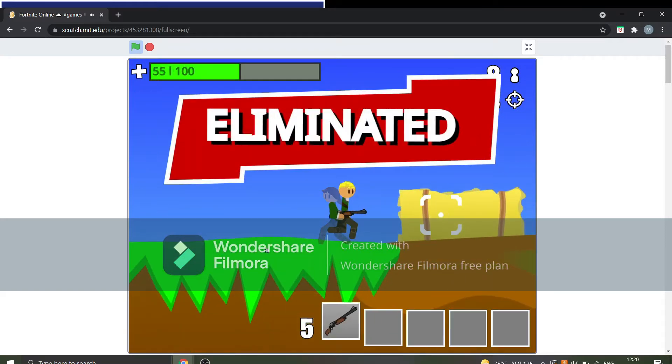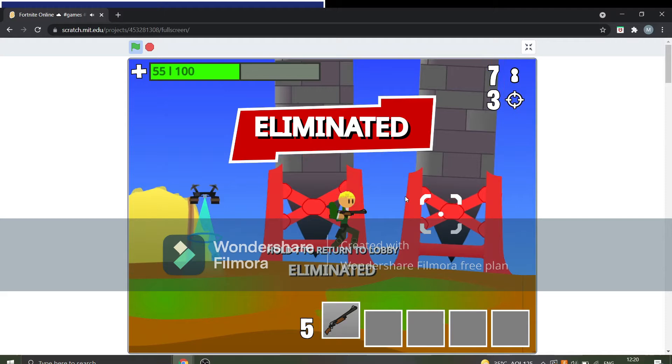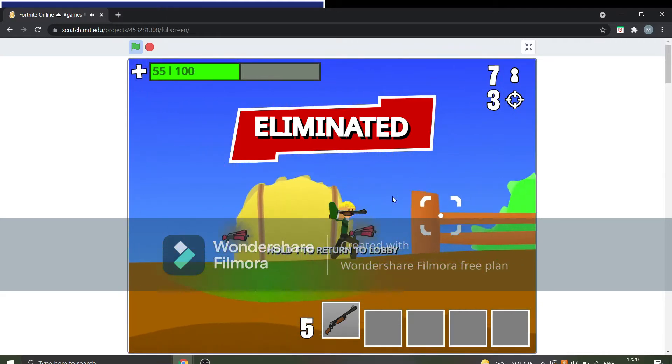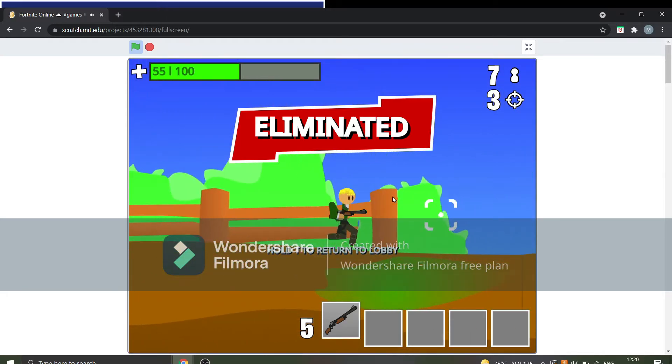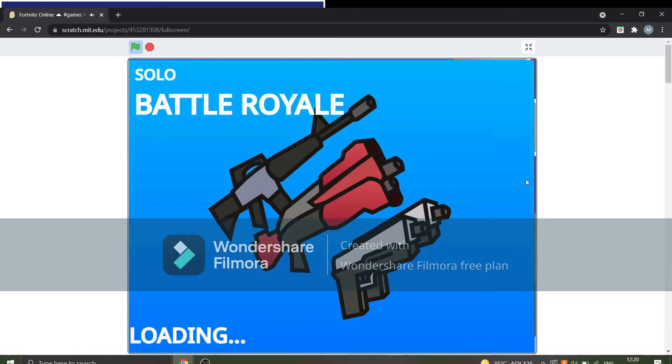Oh my god, I just eliminated someone! Now we can just hold T to return to lobby. I'm very inspired by this — my Fortnite project is somewhat similar to it.